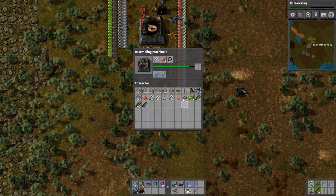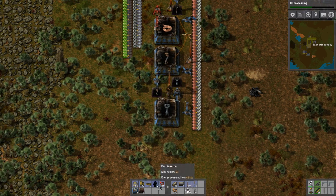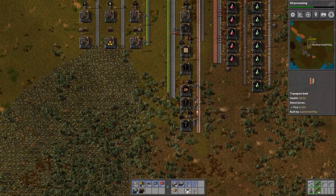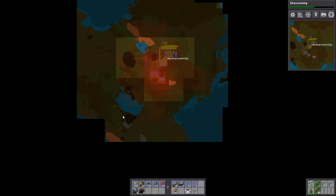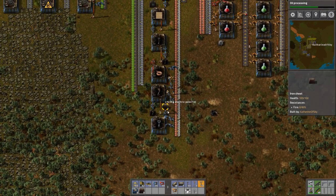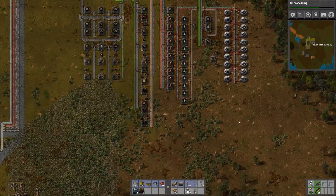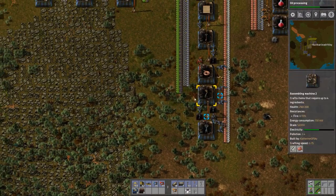I wonder if I should make a second inserter just so it gets stuff in there faster. Because I'm thinking about possibly going down here and dragging power poles - this looks like a really good spot to harvest some of this iron ore and the copper. I can also put a radar down there to scan this area. Hopefully we can find some oil at some point - that would be very beneficial.